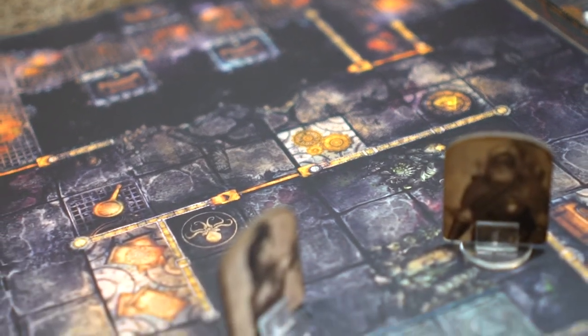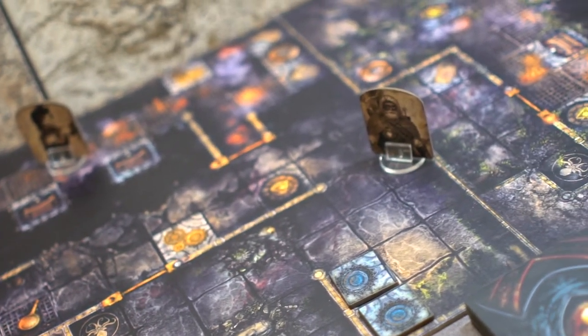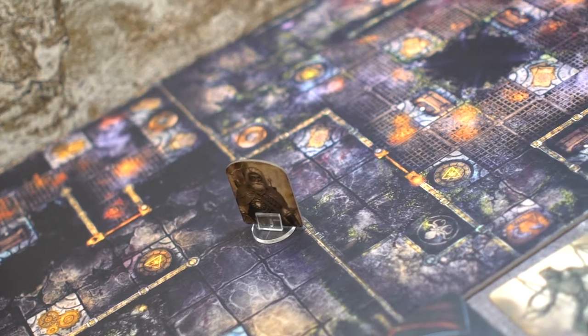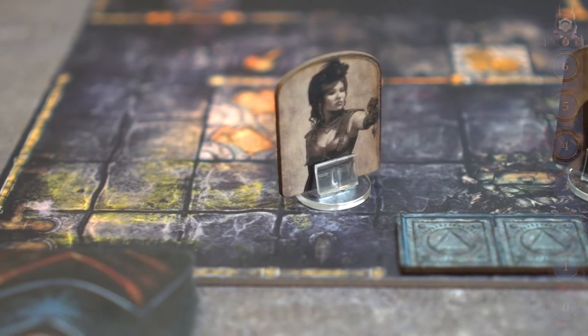Only two adjacent map tiles are able to be shown horizontally or vertically on the grid at any time, but it is possible to explore another tile through the use of scrolling map tiles. In this video we will show how Kim will use her movement to banish a couple of monsters.